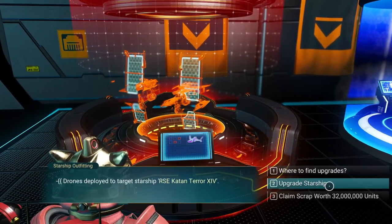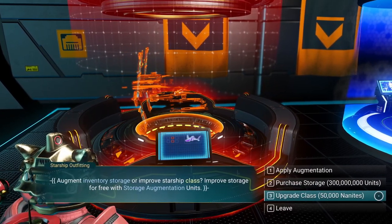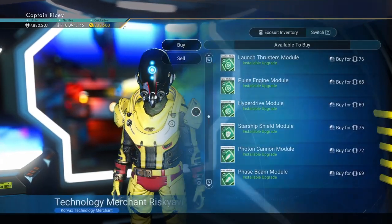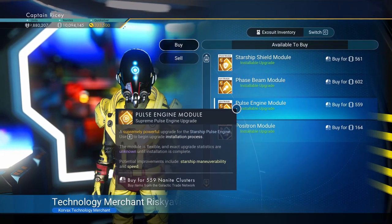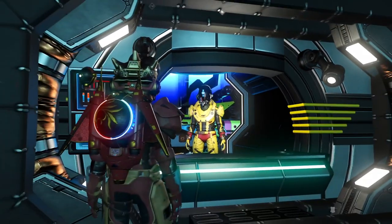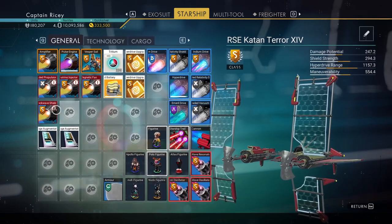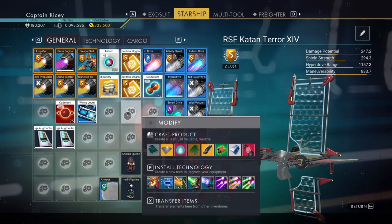The price of both storage slots and class increases every time you buy one and can get rather expensive. Once you're at your desired class and inventory size, you can head to the Starship Salesman and look for technology upgrades. These also come in class, with S giving the best numbers. Just spend your hard-earned nanites and install the upgrades adjacent to the tech they're upgrading. You can have three upgrades per tech in the inventory page and three in the tech page — any more and they turn red and just don't do anything. Adjacency is important as well, so swap them around to see which combination gives you the best numbers.